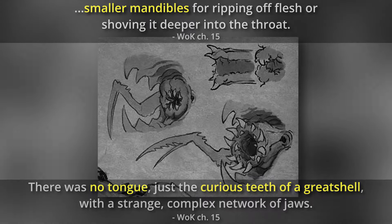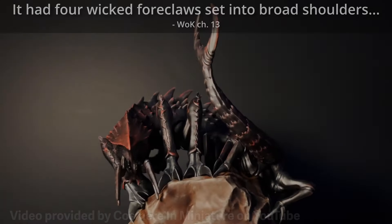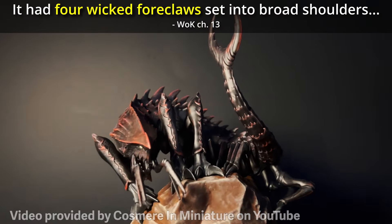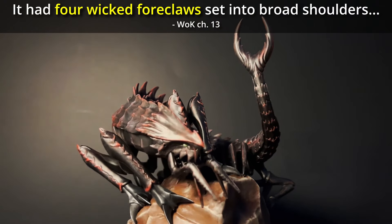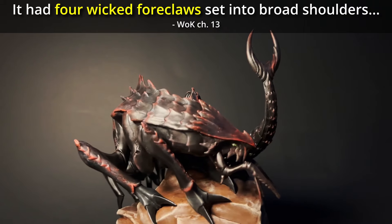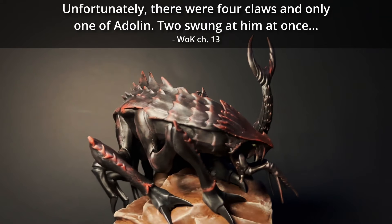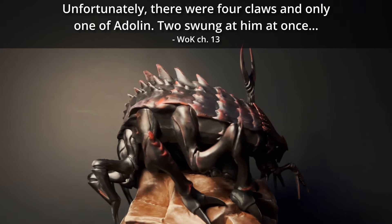They have no tongues. On either side of their main jaws are small, dexterous claws they can use to manipulate food and other objects in front of their face. Behind their necks, chasm fiends have four powerful foreclaws extending downward from their broad shoulders, with two scythe-like claws on the ends of each. These foreclaws are used mostly for attacking and defending, striking at prey or enemies in rapid succession.